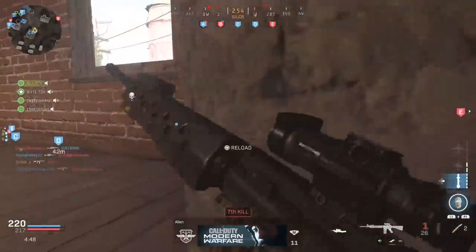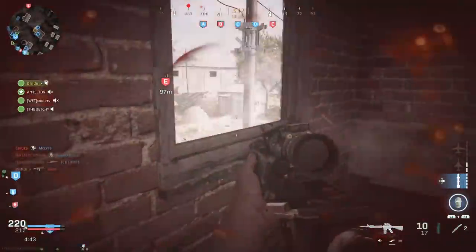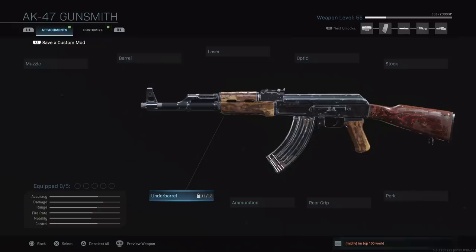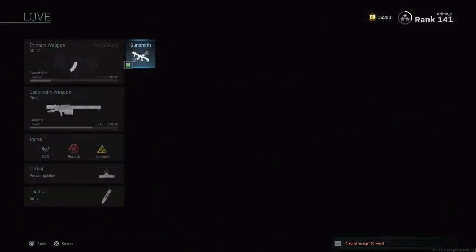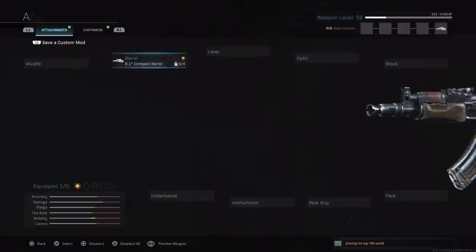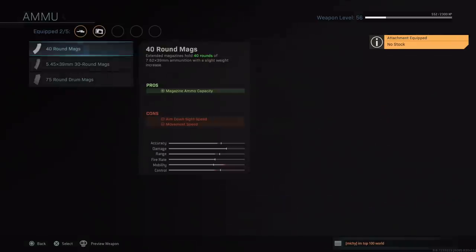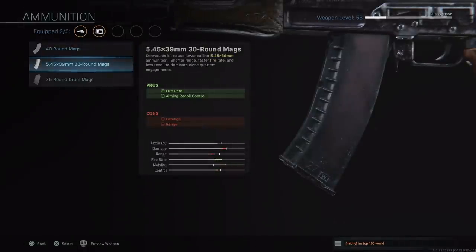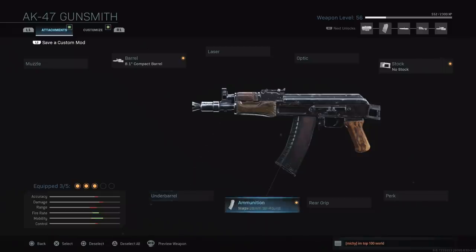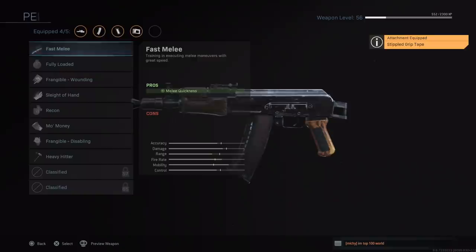Now let's talk about the AK-74U, which we haven't seen in an Infinity Ward Call of Duty since the original Modern Warfare series. Much like real life, you start with the base AK-47 and down-convert it. Lower the caliber to 5.45mm, use the 8.1 inch compact barrel — essentially no barrel at all — and remove the stock. I also put on Sleight of Hand and the Stifled Grip Tape for a little recoil control, but that's effectively an AK-74U.